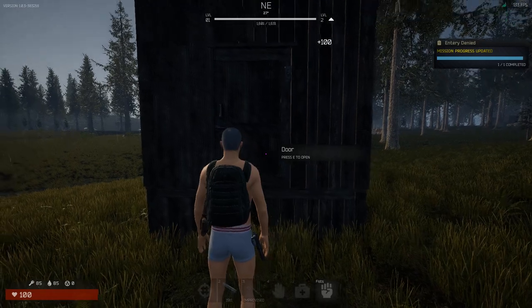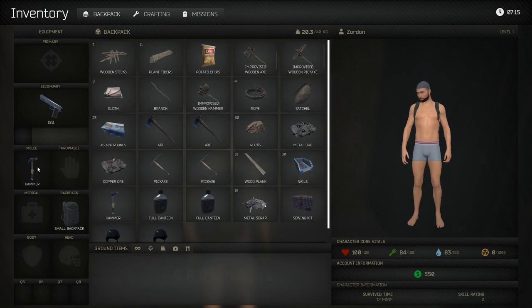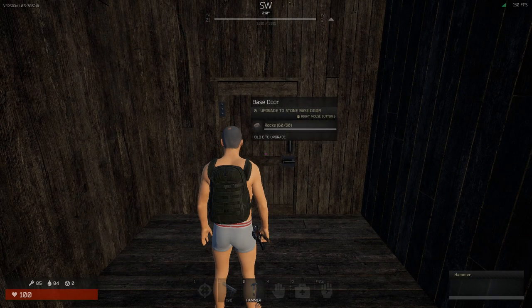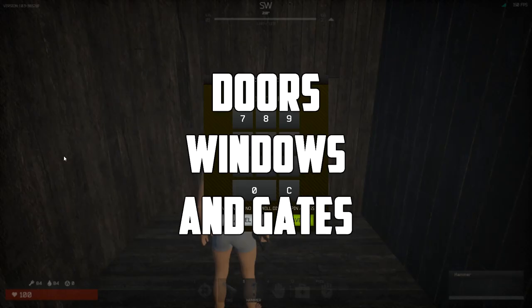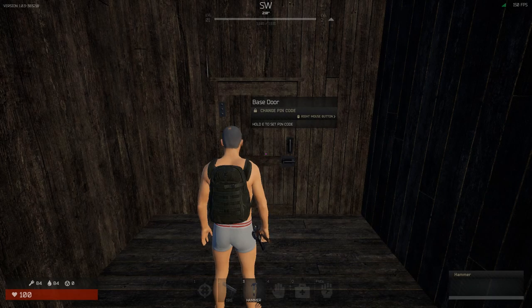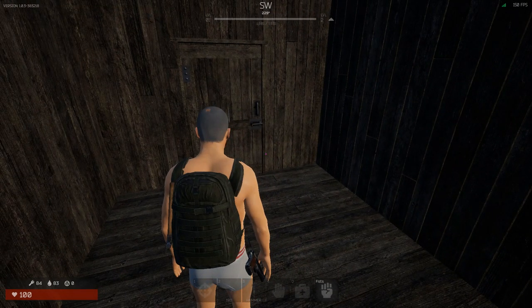Before we do anything else, take your hammer, right-click, and select 'Set Pin Code.' This is how you set the code on your door. If you do not do this, people can walk straight into your base. Now we have our code set and nobody can open the door except anyone with the code or anyone in your clan.